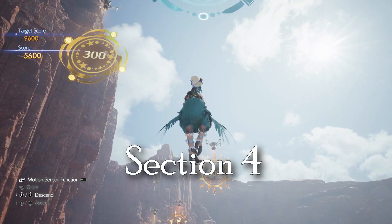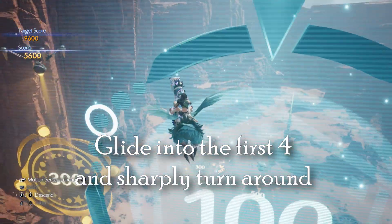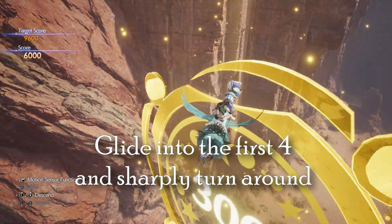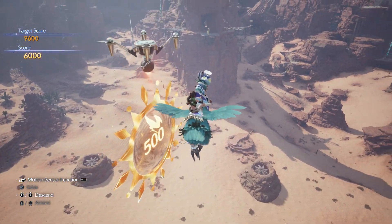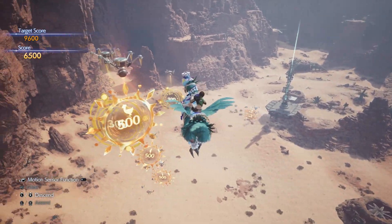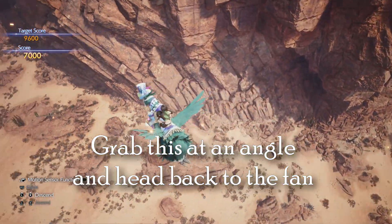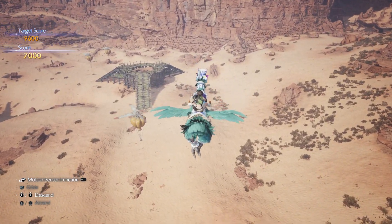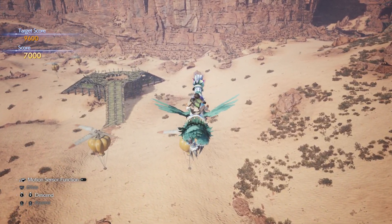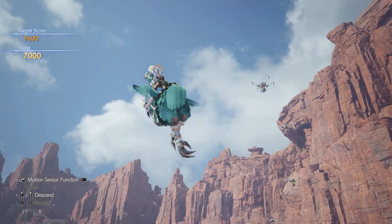Now we're going into section four, the hardest one. To start it off, we're going to grab this blue 100 right here and immediately take a left and grab this 300. Then we're going to go all the way over to the right and grab this 500 — might need to dip a little bit, sometimes you don't have to. Snag it, grab this other 500 here, and then we're going to turn all the way around and go back to the fan. That seems like you shouldn't do that — you can possibly beat it without it — but my friend Austin taught me this. This is by far the easiest way to get this to work. I went through this thing probably 30 times before I got that tip from him.